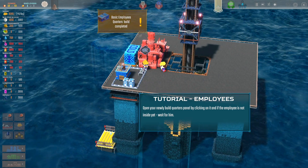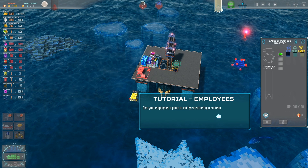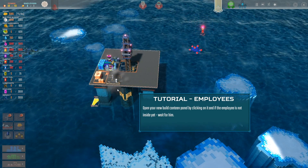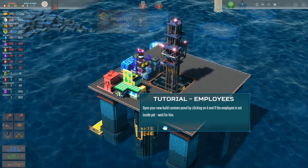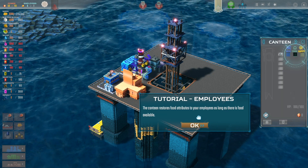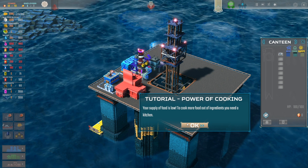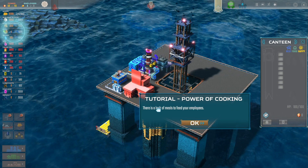He's hungry. Give your employee a place to eat by constructing a canteen. I'll put it right next to the quarters because that makes sense. Look at that — they're gonna get some food now. He goes in — it's the canteen! Food is going up a little bit. Your food supply is low — to cook more food out of ingredients you need a kitchen.